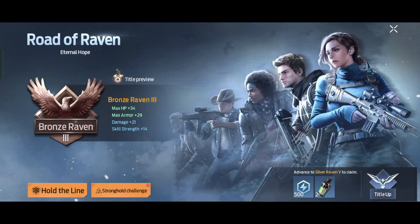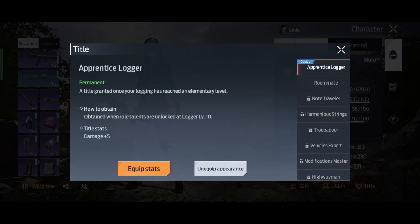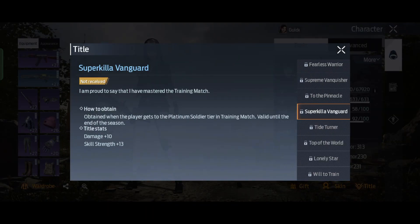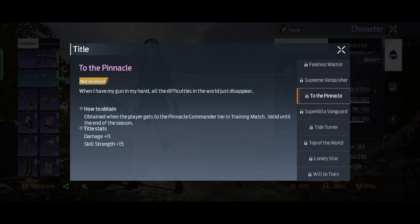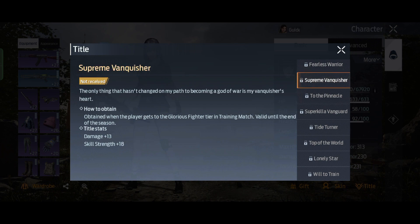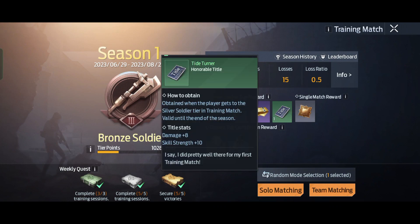How about the training match? This title can also give you extra damage. All you have to do is get yourself into a high ranking in the training match and you will receive this title. But this trick will only work during the season. When the season ends, you have to do the training match all over again — it's up to you if you want to do it or not.